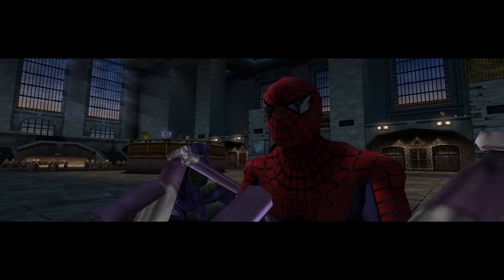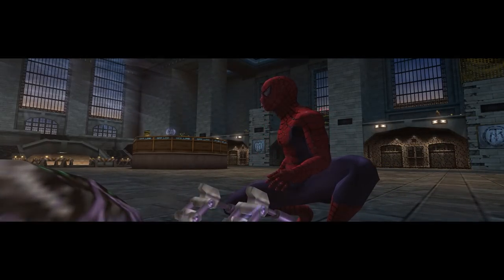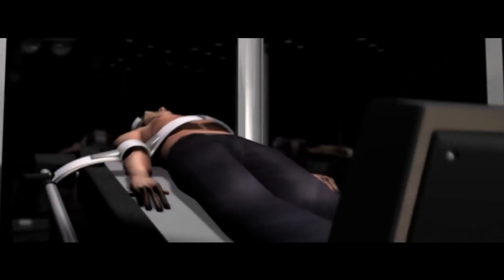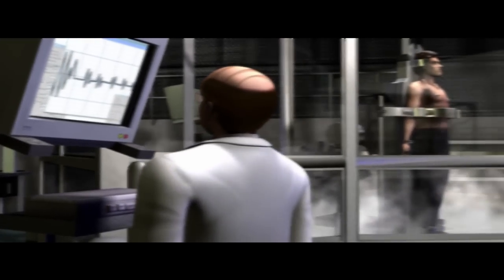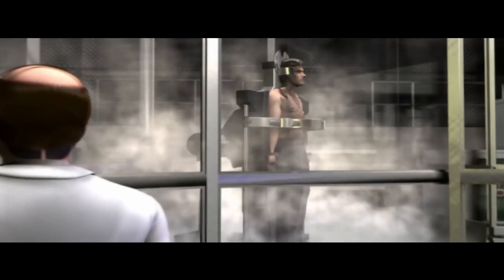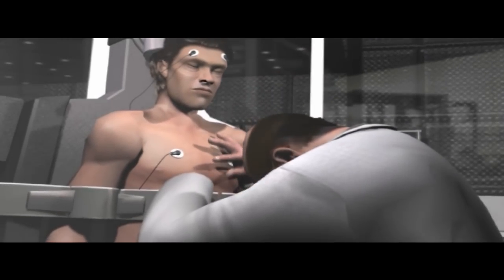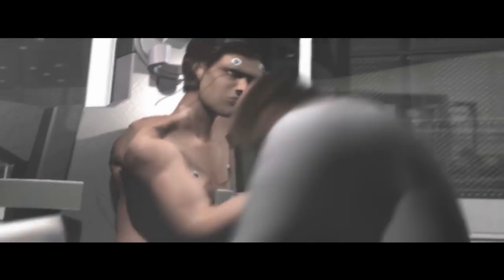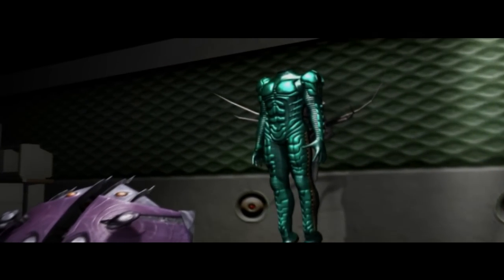After Oscorp's attempt to capture Spider-Man and Scorpion fail, the game follows the same narrative as the movie, where Norman tries the serum on himself — and things didn't go too well, as he becomes the Green Goblin.